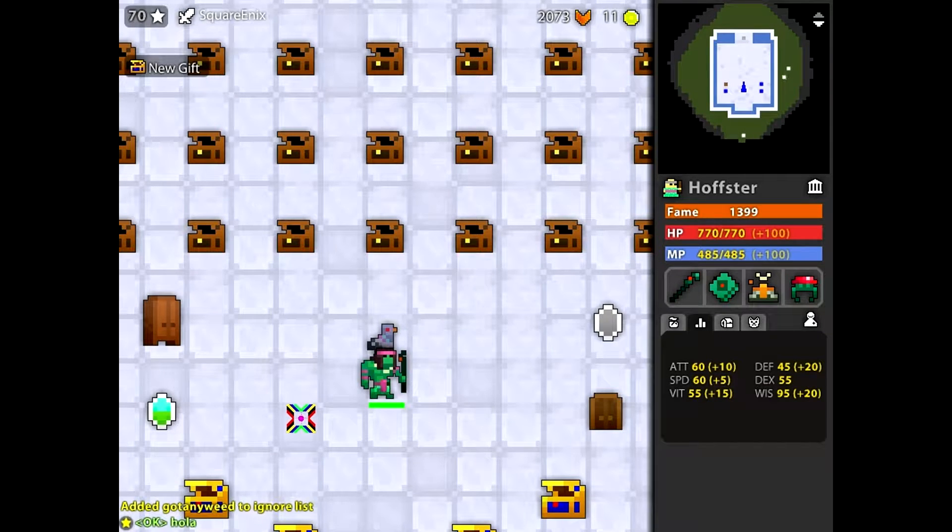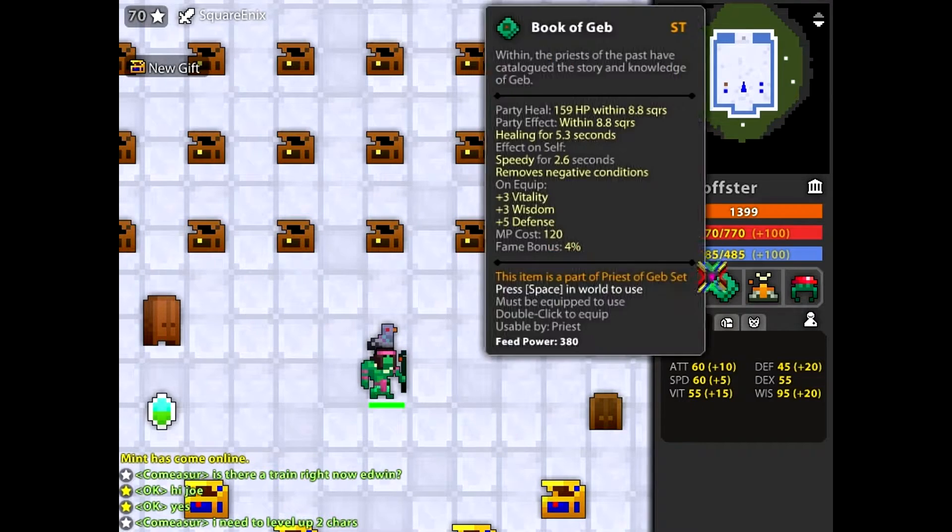Hello everybody, this is the Mothership here, and today I'm showing you the ST Geb set. Now this is one of six ST sets in Realm of the Mad God. Make sure to check the other five out on the channel sometime. Now let's hop right in. This set is for your priest, your friendly neighborhood Jesus.